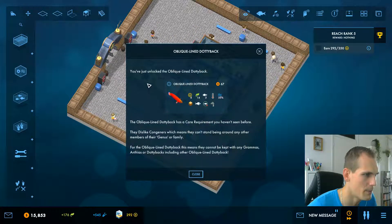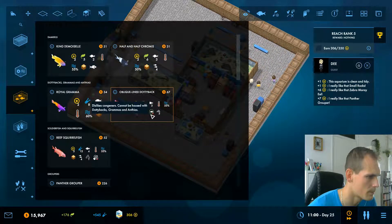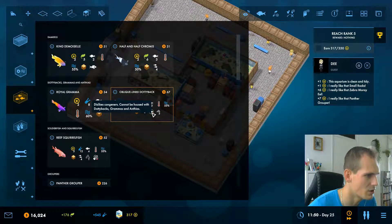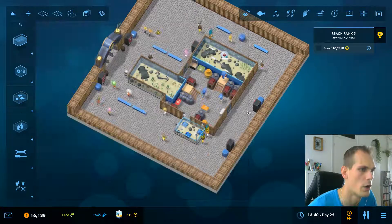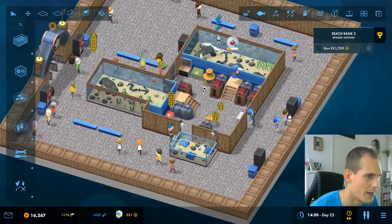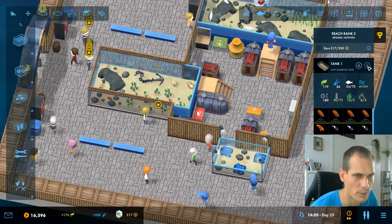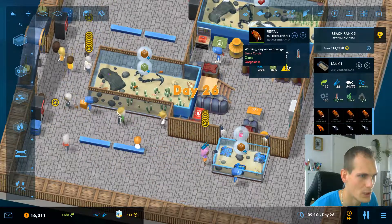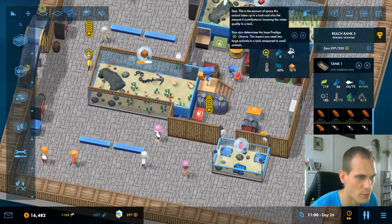We just unlocked the oblique dottyback. The oblique dottyback has a care requirement we haven't seen before — it dislikes congeners, which means they can't stand being around other members of their genus. Actually, he doesn't like to be with gamma, grandmas, or anthias — basically other types of fish. So that's a new care requirement we actually haven't seen before.